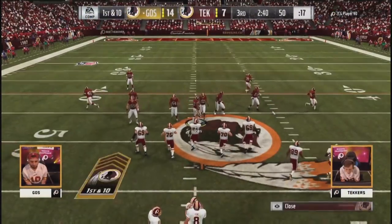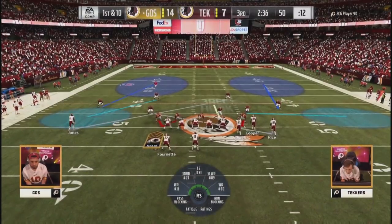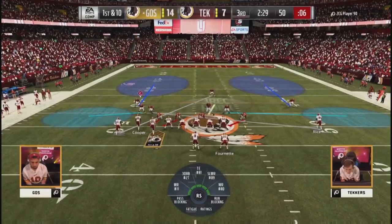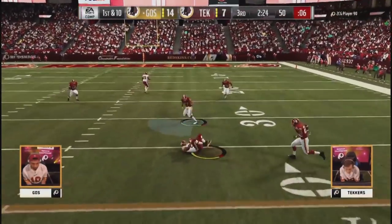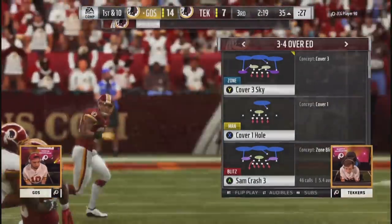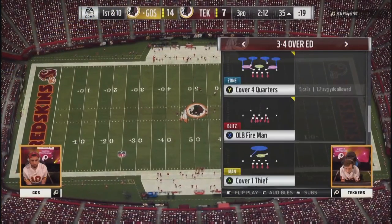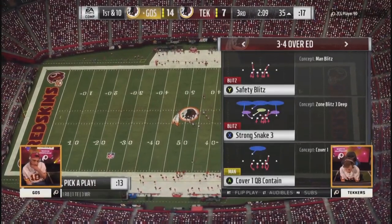We've got to get some custom hair on Hurst — still got that default look, kind of a mullet coming out the back. Got to do him some justice. First and ten with two and a half to go in the third. Young steps up on the wheel — and there's Fournette down to the 35. He's rolling right now — second time this game he hit that route to Fournette. The first time it led to a touchdown; this time it's a pick up of over 20 and a first down. Goes looks like he's going to go a little clock-control offense here.